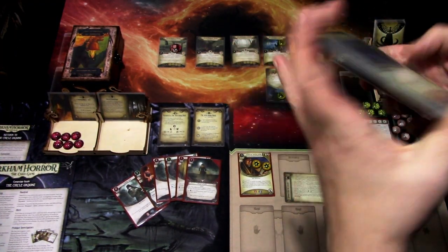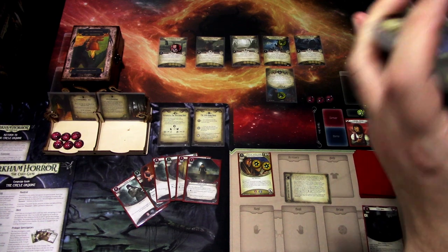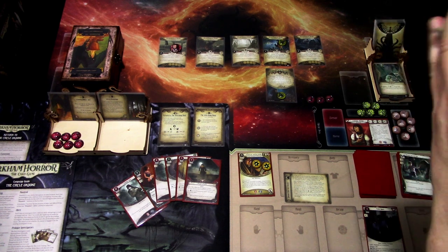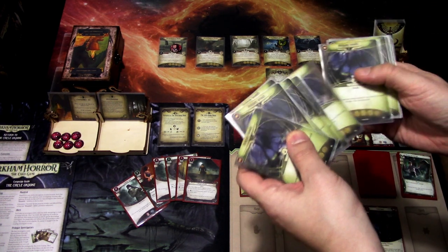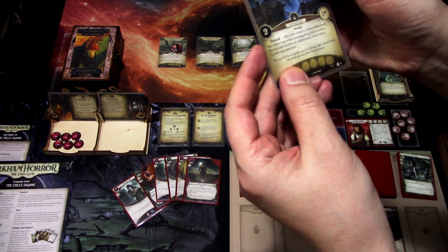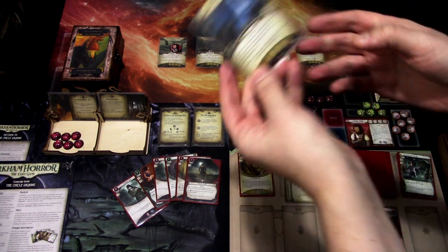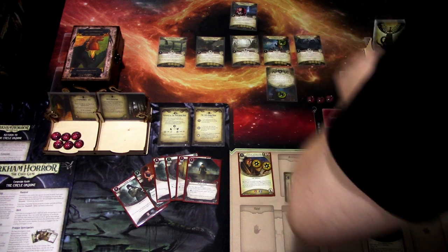We'll shuffle the Arkham's locations — there are a couple of new ones from the Return to Set, and also all of the Return to the Night of the Zealot versions. There are a bunch of different choices. The Calm Glade location was removed because it has zero clues. We pick one and see what we get — we get Arkham Woods Lakeside. It is a two-shroud location, one clue. After you reveal a chaos token while investigating this location, reveal and resolve an additional chaos token — once per test. That is annoying.